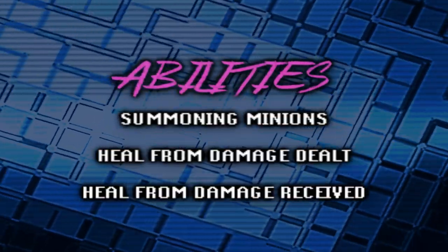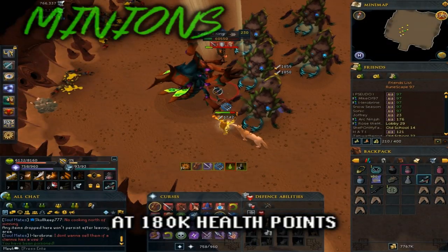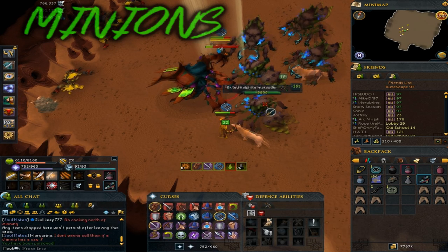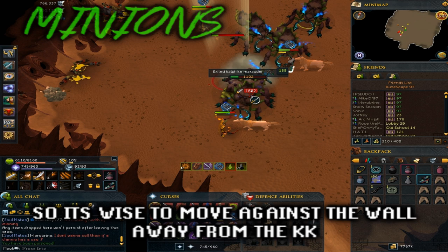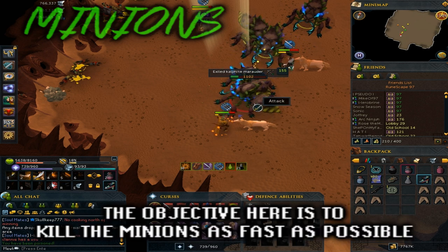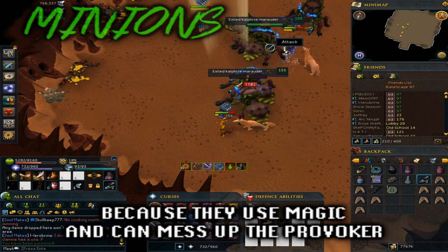His abilities include summoning minions, healing himself with damage dealt, and healing himself with all damage taken. At 180,000 health points, the Kalphite King will call up his beetle friends to mess you up. When they come out of the sand they can hit you and deal 1,000 to 2,200 melee damage, so it's wise to move against the wall away from the KK when they're about to spawn. The objective here is to kill the minions as fast as possible, because they use magic and can mess up the provoker.